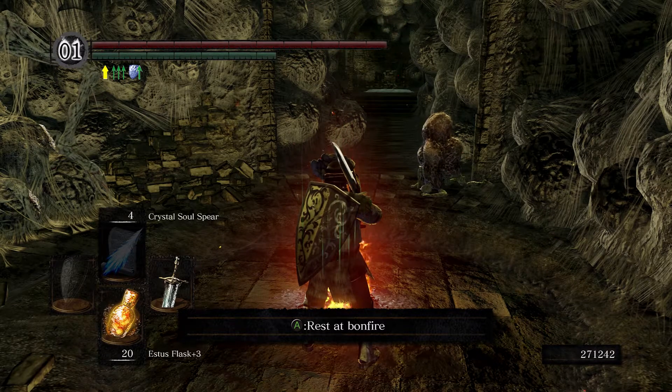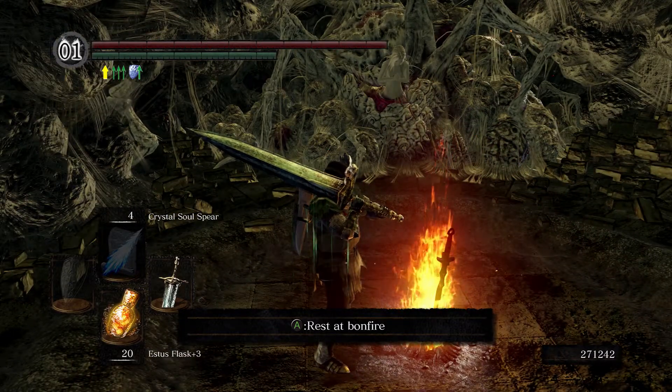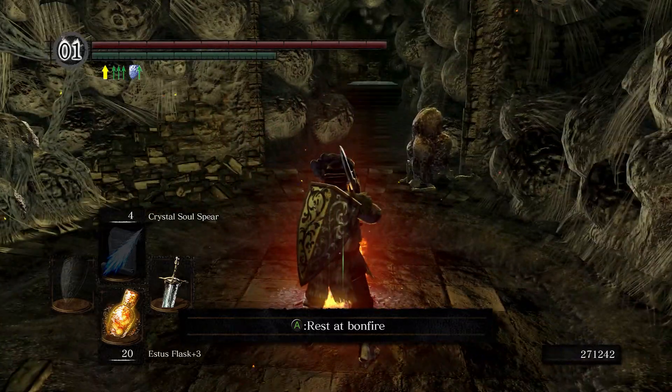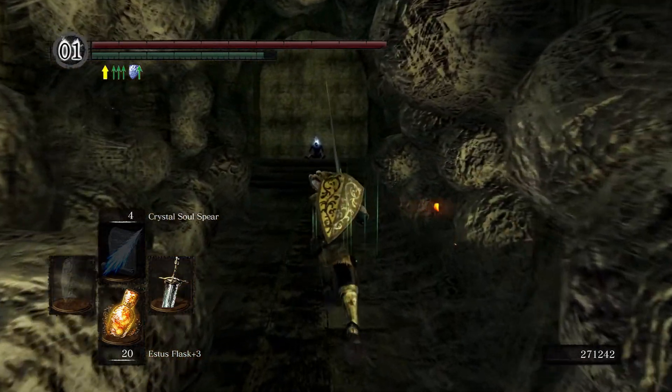Hey guys, General Rufus here. Real quick, I just wanted to show you — I'm back at the Daughter of Chaos. I did a homeward bone out right in front of the Bed of Chaos and then worked back to this bonfire, and we got right over here a new dead body.